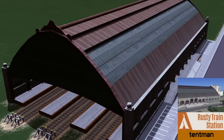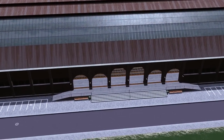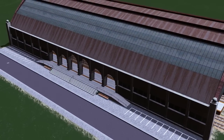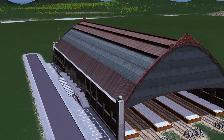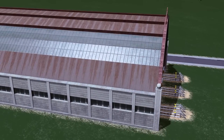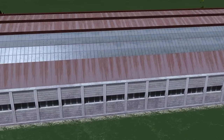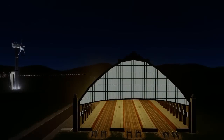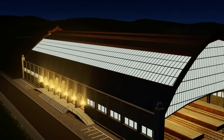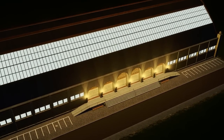Up next we have a rusty train station by Tentman. This caught my eye on the workshop because it looks so realistic and well-weathered, as you'd expect to see in a lot of real areas. A lot of the train stations on the workshop are very detailed and very modern-looking, but there are still a lot of these older type of buildings out there and I like the realism that this brings. With its three tracks and beautiful large design, this is the perfect station for any town or city, and the nighttime view looks absolutely outstanding — love the contrast and the beautiful orangey lights, which make it look like a not-so-modern build.